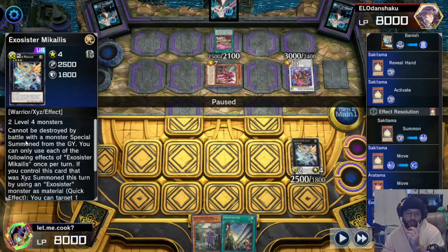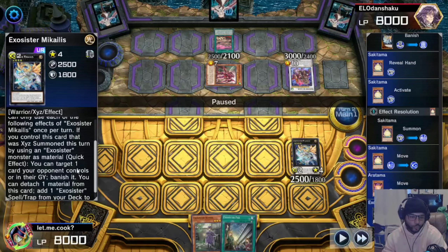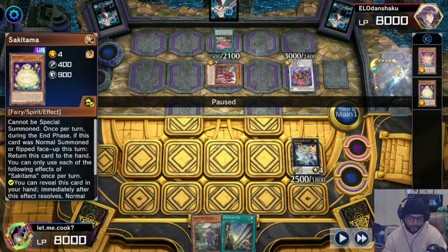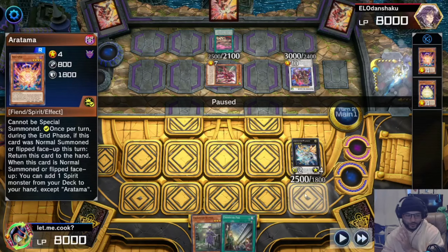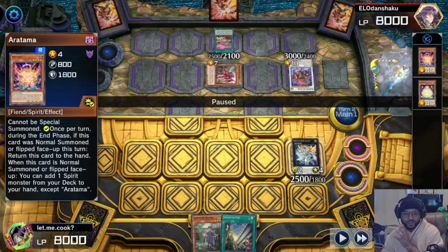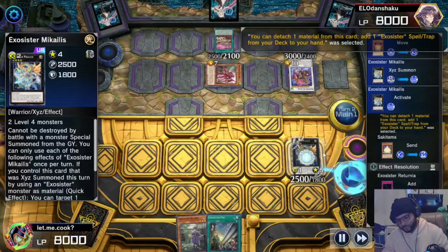Now this is my big goofy mistake — Michaelis says if you XYZ summon it by using an Exorcist monster as material you can target a card on the field or in the graveyard and banish it. But these are not Exorcist monsters I used. Please don't do that — I completely forgot this thing needs to be made with Exorcist monsters. You don't get to banish, but you still get to search.